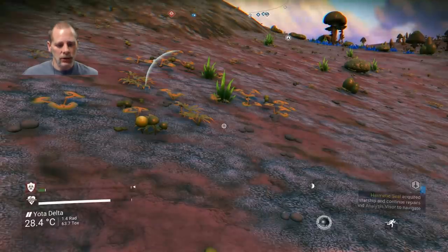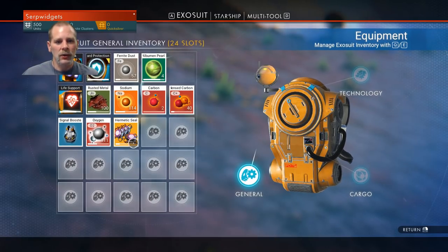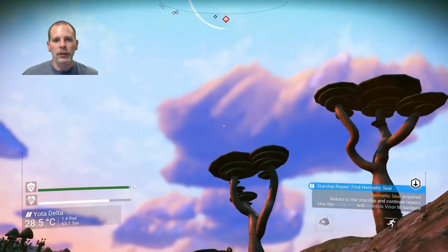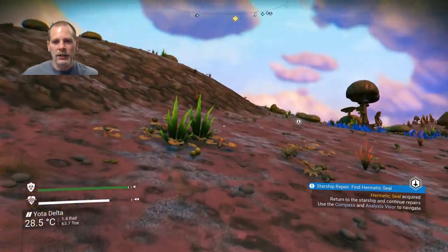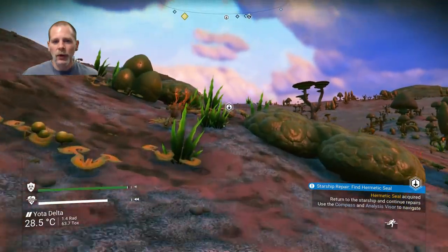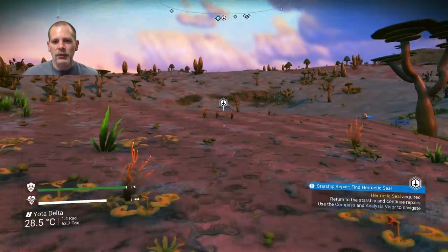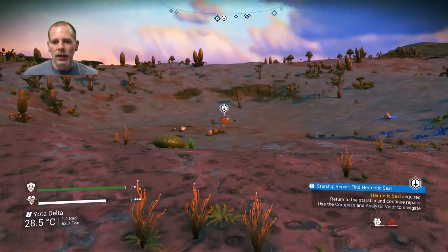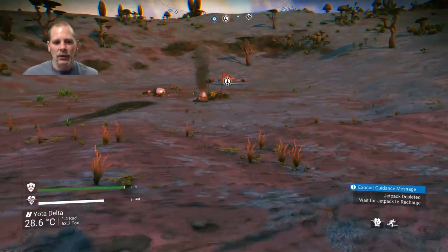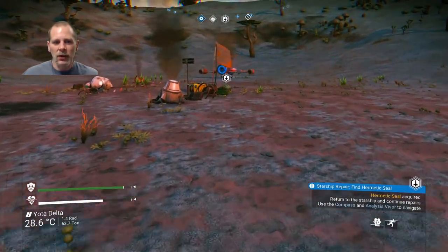Let me recharge hazard protection — going to use some sodium for that. The scanner is showing the sentinel on radar now too, which I don't remember seeing before. We're heading back to the ship to fix it. This should be interesting because I don't know if that's all we need to take off or not.